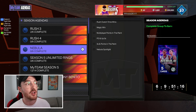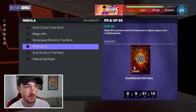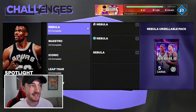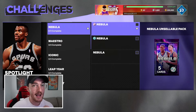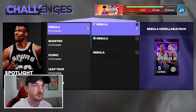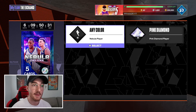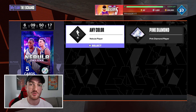Drop a like on the video as well. We're starting in the agendas right here — I'm going to get these challenges done, it's not going to take me long. That'll get us our first nebula deluxe pack. I'll also need to get this spotlight challenge done just to get that deluxe pack, so that's also going to get us a nebula pack, but it won't be deluxe unfortunately. Comment down below the pulls you've been getting this weekend from free packs.